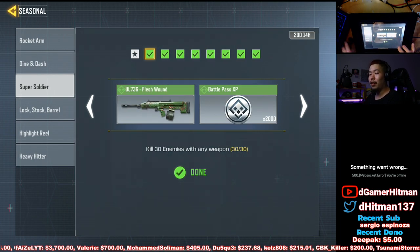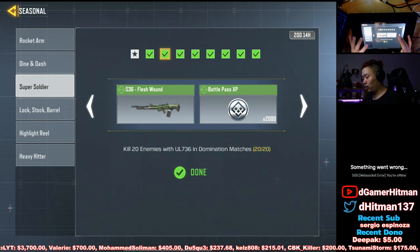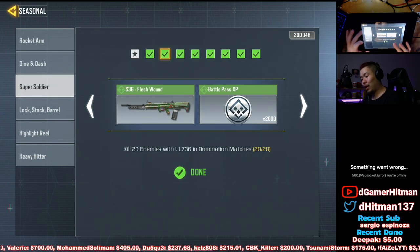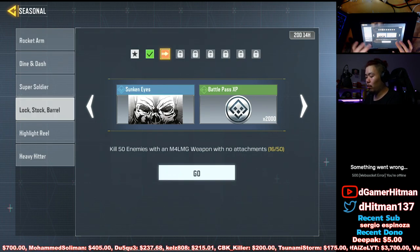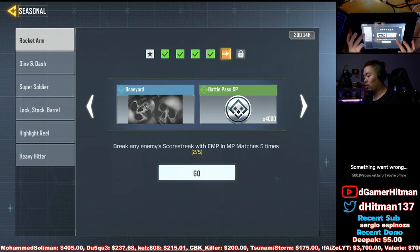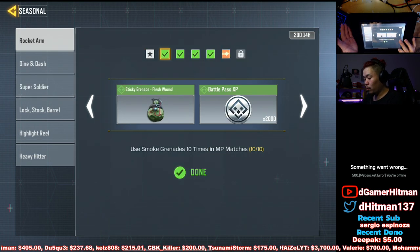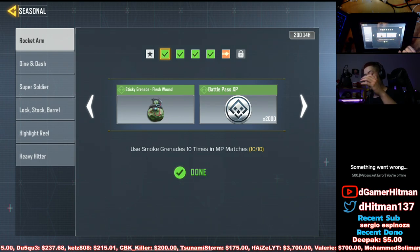You can actually do Rocket Arm and Super Soldier together. If you haven't completed these you can combine them — kill 50 enemies with the M4 LMG and combine that with the 30 kills. You can actually do those together. Tips and tricks for Rocket Arm: the smoke grenade ones — you can literally smoke 10 times, run in, get kills, die, repeat, all in one game.